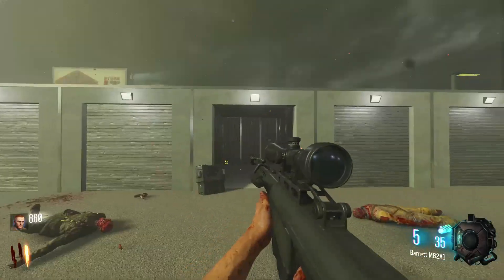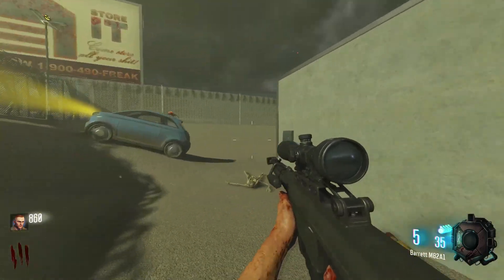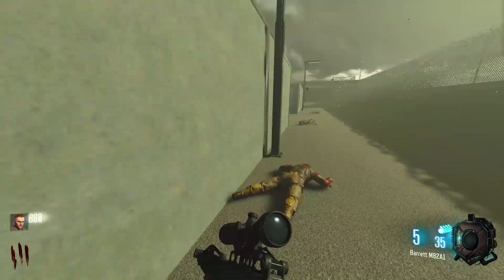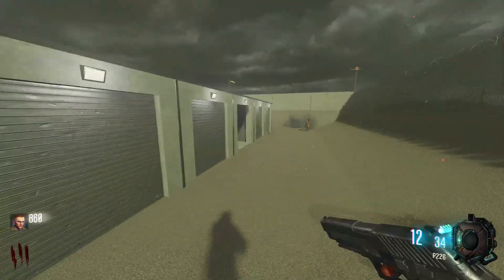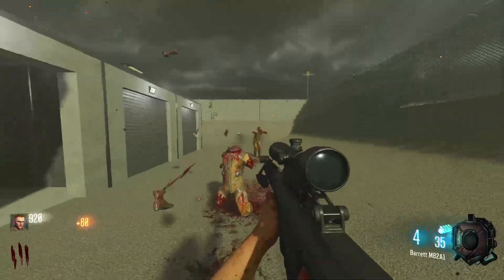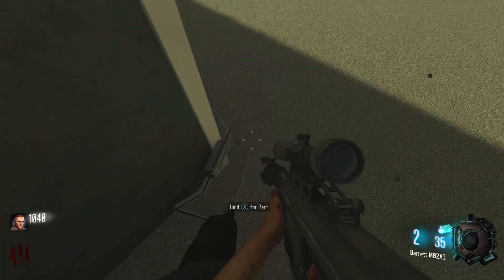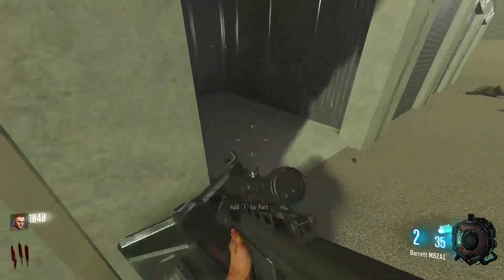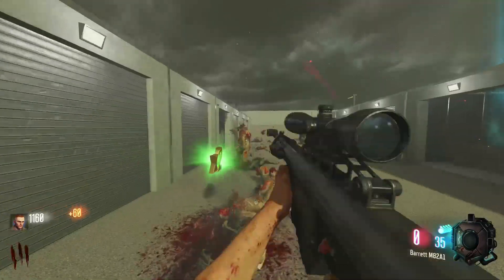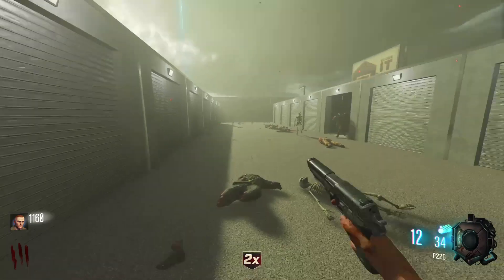Yeah, like you should die from that. The recoil — I don't have much recoil, the ADS time on this is not bad. There's power, we're supposed to turn that on. How's everyone's Halloween going? Obviously there's probably one here, so there's another shield part. Alright, let's just run around and try to find the shield parts — and there's a final part right there. Alright, these guys are like full on sprinting on round three.